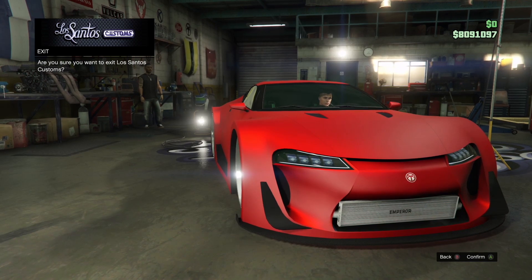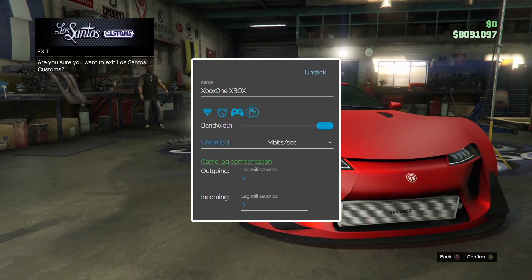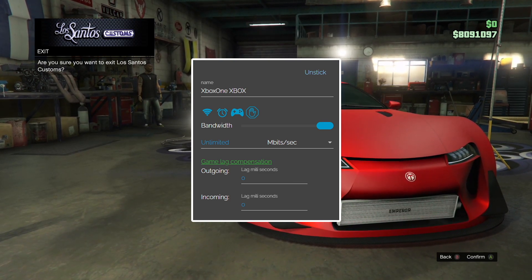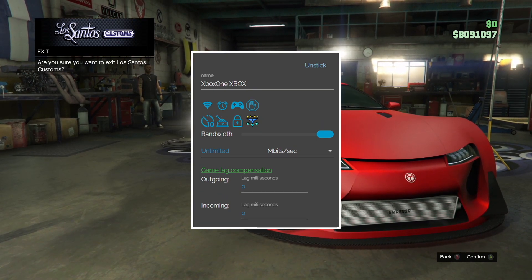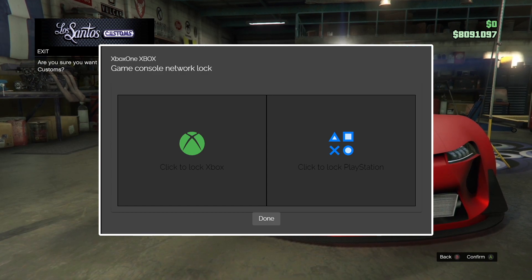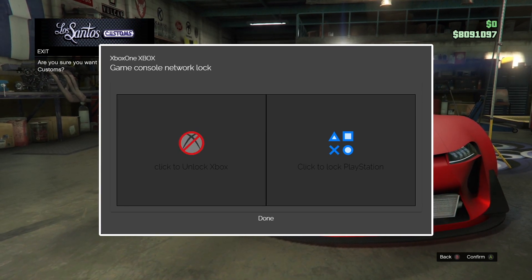Once you're on that screen, go on Netcut and find the IP address of your console. If you don't know your console's IP address, go into your console settings, then advanced settings, and the IP address should be there. Once you have the IP address, on Netcut select the controller icon, then select the lockpad icon. You'll get a screen where, if you play on Xbox, select the Xbox icon, and if you play on PlayStation, select the PlayStation icon.